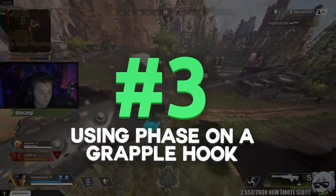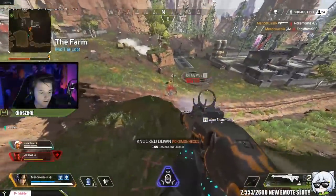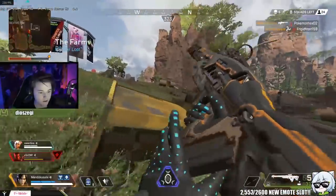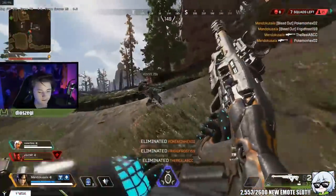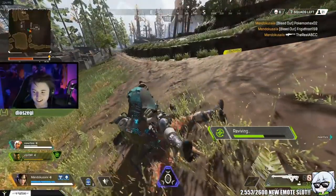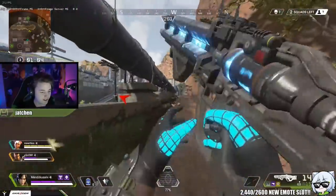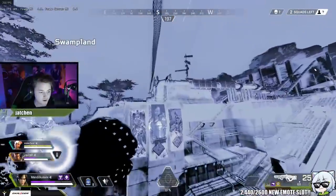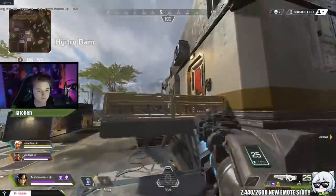Next up is grapple phasing. A lot of people don't even know this is possible. When you're on a grappling hook or a balloon and you're getting shot at, or you want to evade some damage to get to your location, you can use your phase ability. You will stay on the grappling hook and keep traveling along it, but they will not be able to shoot you.